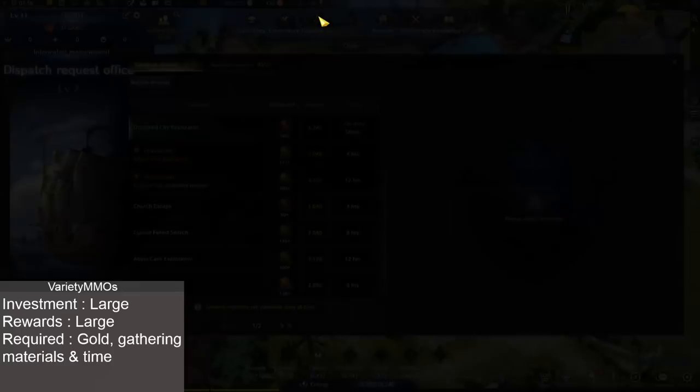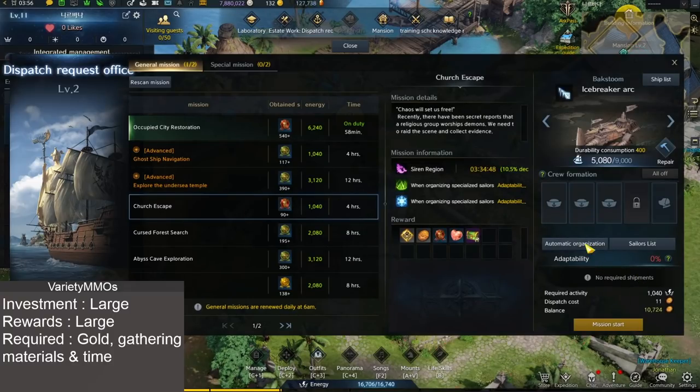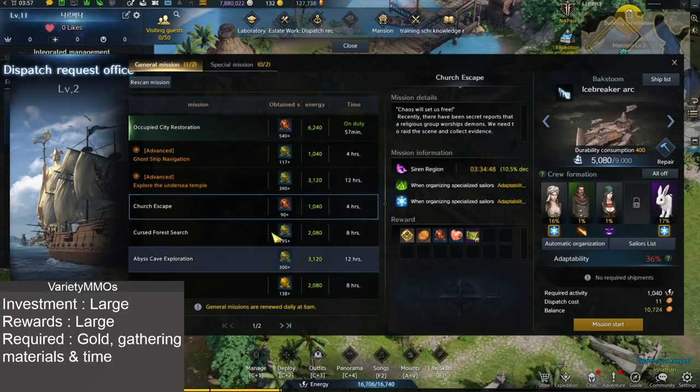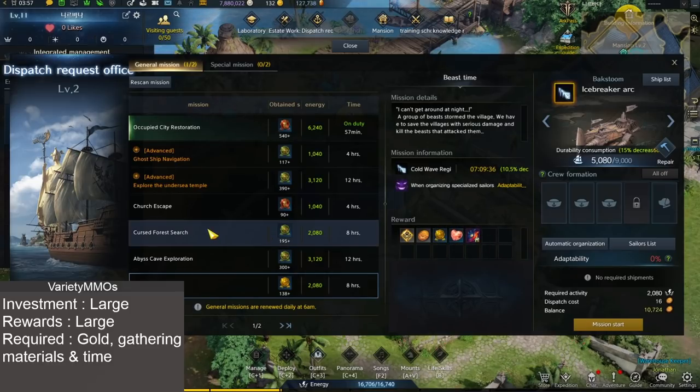First up, let's look at Dispatch. Dispatch is like any other boating part of any other MMO you've probably played, where you have characters that have special effects that go for special missions. For example, if there's a hurricane on that mission, you want a character that has the hurricane specialization to get through it.